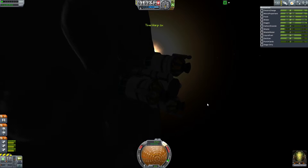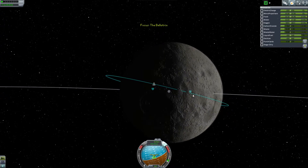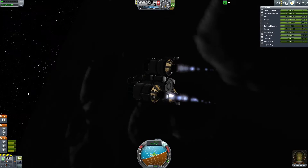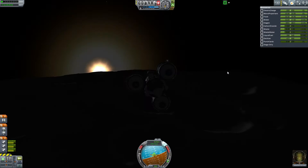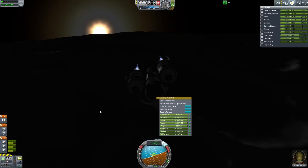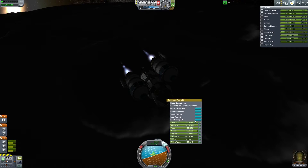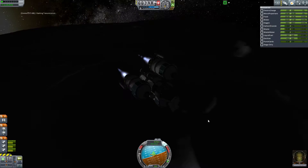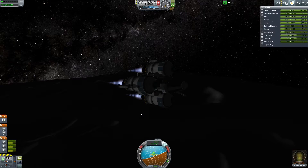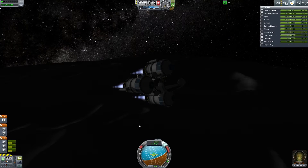We need to flip around to retrograde because we need to start performing a slowdown maneuver. We're kind of close to where I wanted to be. Let's burn to slow down first — I want to get down below 200. It's going to be really difficult to see where we're landing. I'm going to do a crew report and keep that data. We have like 55 science or so. I do want to do a quick EVA but I'm a little worried about the speed that we're going, so I'm trying to slow down a bit more.